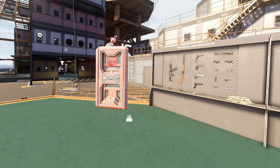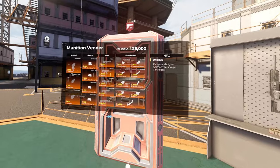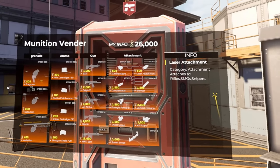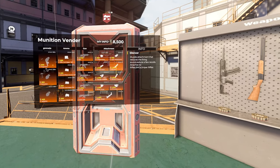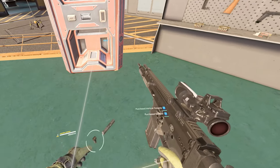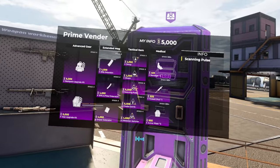You have three vending machines. The red one is the munition vending machine — it has all your attachments, utilities, and even some guns. I like to buy the automatic sniper and throw on the silencer, red dot with the four-times sight, and a vertical grip. If I have a lot of money, that's my loadout. If not, I just land on the HK because it's deadly.